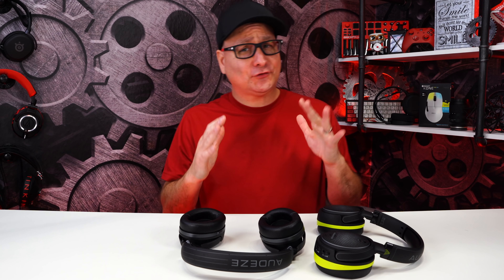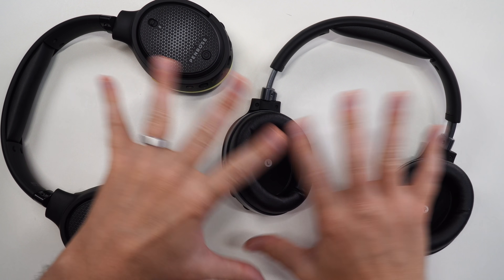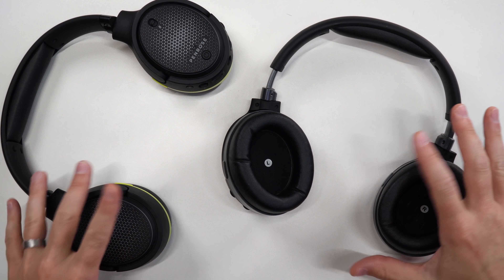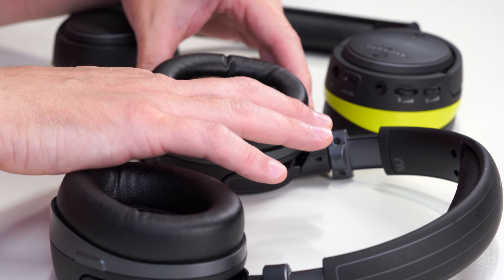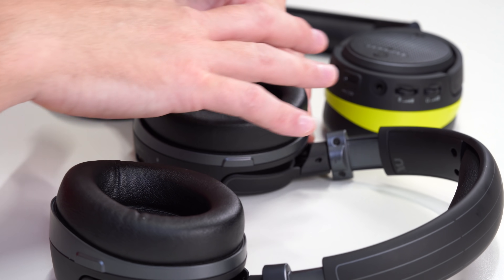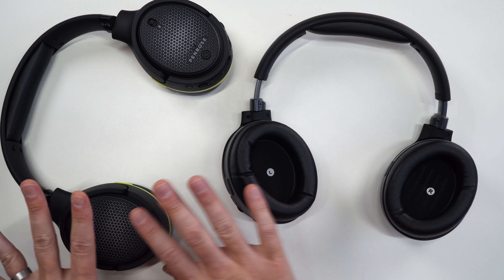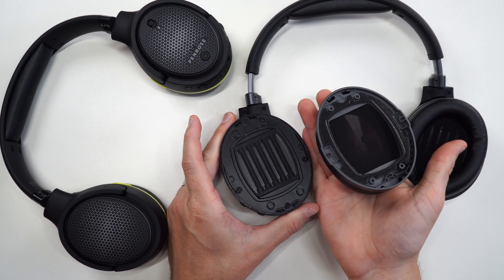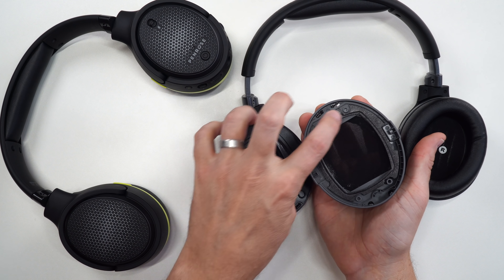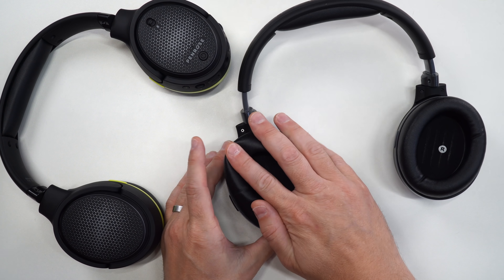No matter how great this headset sounds, we have to start with comfort. Looking at both headsets, they're the exact same as far as comfort. They have these pleather ear cushions — very big, very thick, very plush, but also very pleather inside and out. Your ears are going to get a little spicy on these guys. On both headsets they are the exact same, and yes, you can remove them. They pull off with a nice little rubber foam gasket that prevents vibration from the cup to the ear.